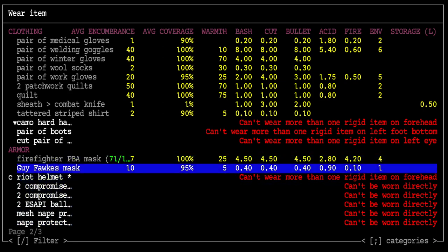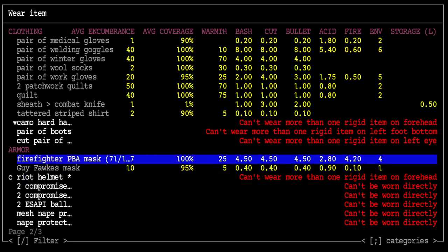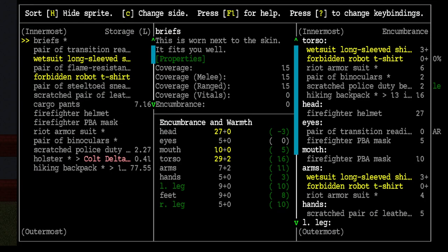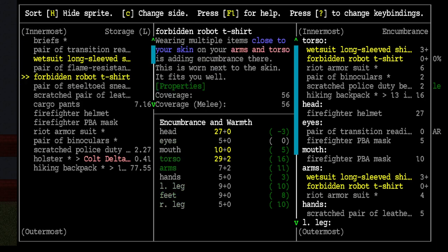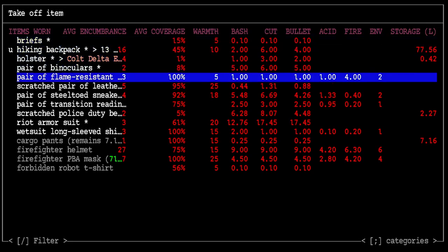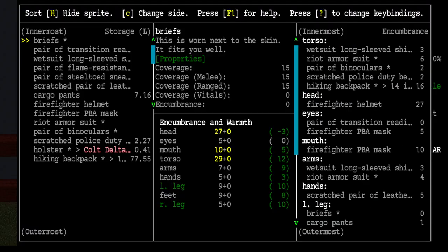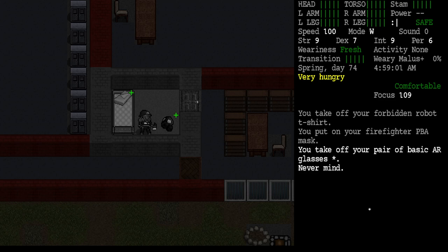This one is still grayed out - I'm not sure what the graying and whiting is about. Average coverage 100%. We've got the shortcut: warmth, bash, cut, environmental. The wetsuit is conflicting with my Forbidden Robot t-shirt. We may have to take the t-shirt off. I'm sure the wetsuit is better. There we go - nothing conflicting right now.